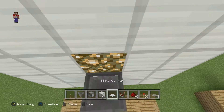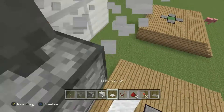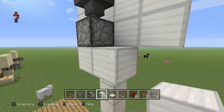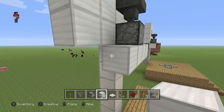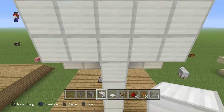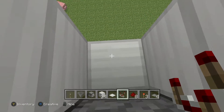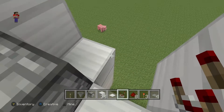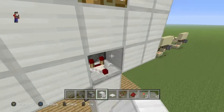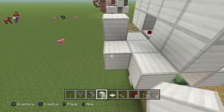Next we're going to work on the redstone. First, place your carpet here before we forget. Put blocks of choice — one right here, two over on each side — then delete the middle one. On the back, delete the block below the glowstone as well as one more below it. Then place your comparator facing toward the back. If it doesn't let you place it, you may have to delete a few blocks or delete the glowstone. Put your block of choice back right next to the hopper, go one block over, one block up, then two blocks and two blocks.